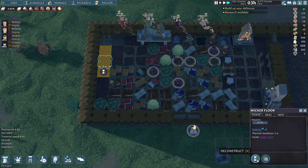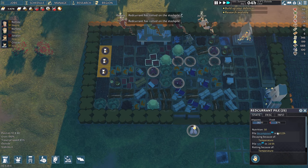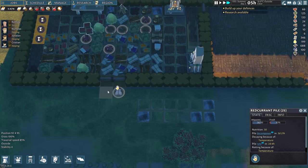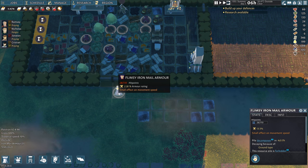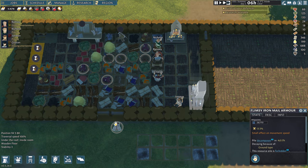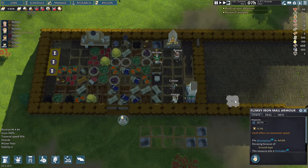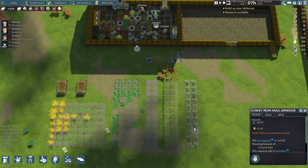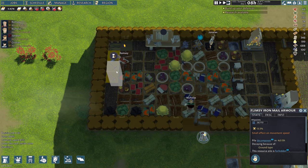Maybe the floor is in the way — let's deconstruct the wicker floor. I don't think that's the problem, but we'll do it anyway. We've got food rotting already because it's so hot — everything's decomposing. So this should actually be the priority: get the food in the basement. Let them have their entertainment, get a little praying in. There, Ramsey's hopefully going to start digging now. Yeah, there they go — I think they needed to break the floor to get through.